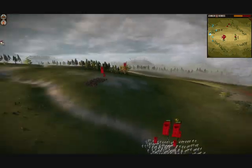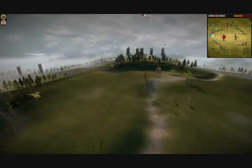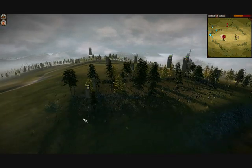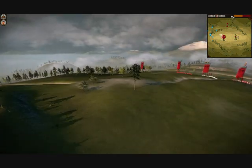My opponent's intention was to sweep around the side of the hill and go behind me, but it didn't really work because I took a defensive position on the cliff, which he gave me pretty much open-handedly. So I'll just quickly fast forward again.